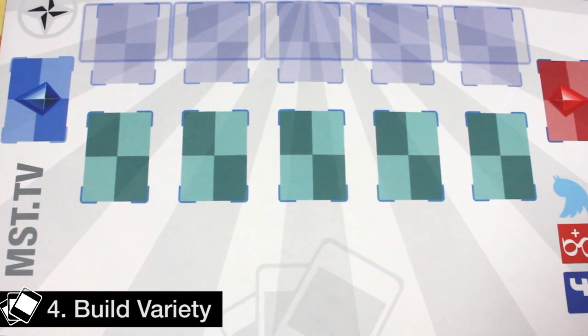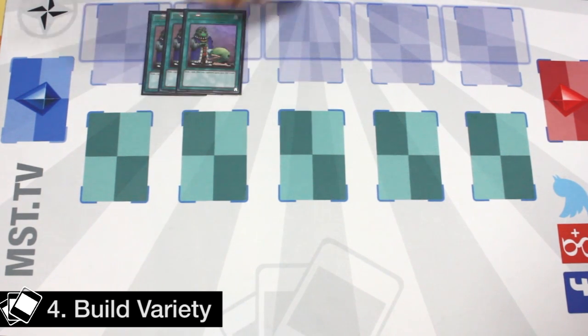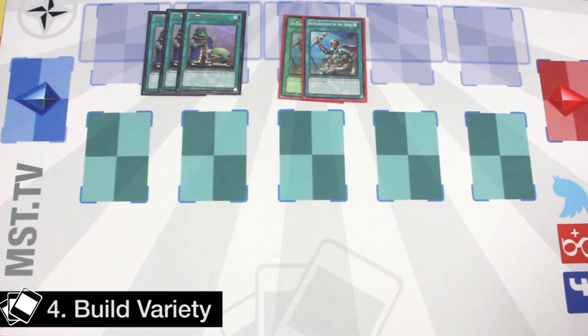In terms of variants of the build, there are usually two major variants. The first is the more streamlined version which lets you play more tech cards. The streamlined version will usually play three Upstarts and two Rhodas. Rhodas is a good card because it lets you search for Clausolas and Shritz, which are combo pieces, and Upstart lets you draw into more combo pieces. Upstart also leaves you with more room for tech, and it's very helpful for siding since siding is very difficult in Nekroz.